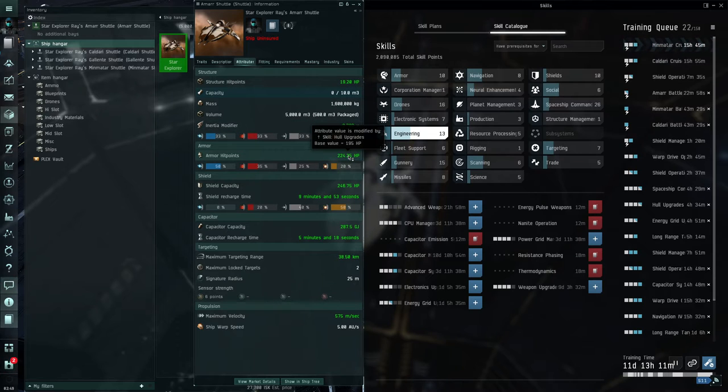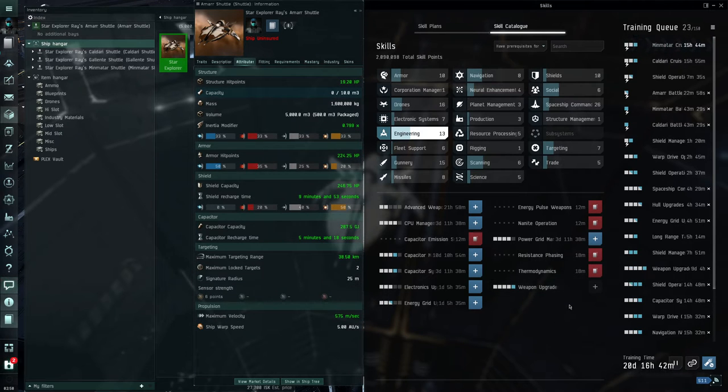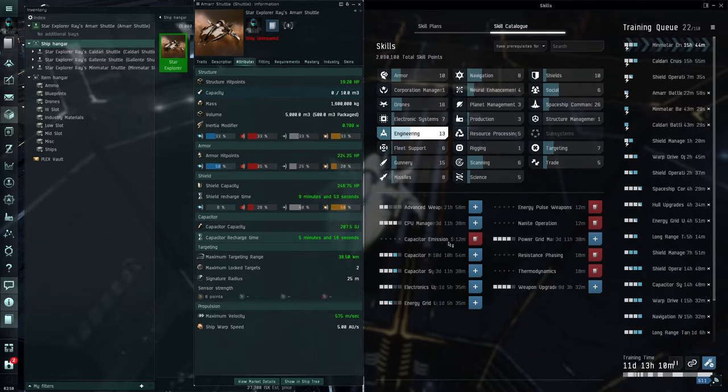Before looking at any weapons, modules, or fitting anything to a ship, we looked at the shuttle and figured out what skills could improve it - which would help all our other ships too. We went through the skill tree and added things like weapon upgrades to improve our setup going forward.